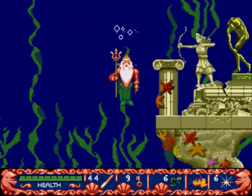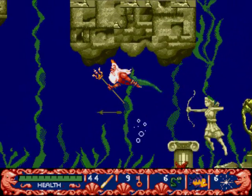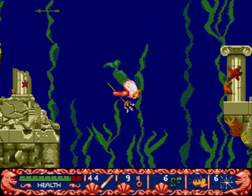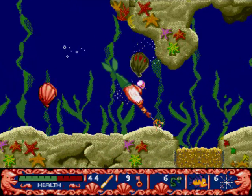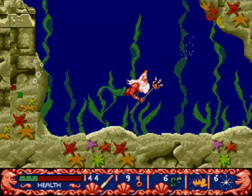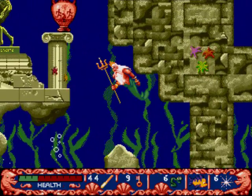Up here is a rather unique enemy. Kind of looks like a Cupid statue. It is actually one of the most dangerous enemies in the entire game. One of its arrows, if it comes into contact with you, could drain your health like a bulimic leech.